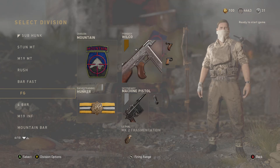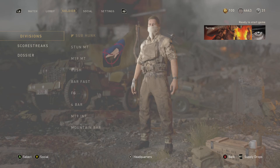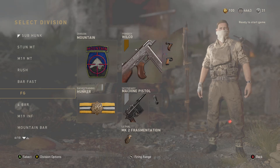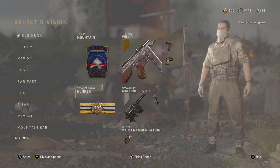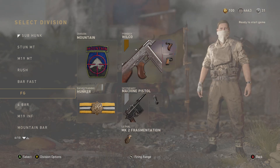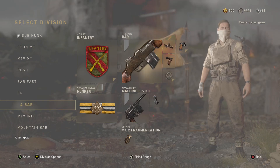My next class is Mountain Hunker Thompson, Wilco variant. Grip and Quick Draw as always. This gun has a really good short range — it melts up close — but once you start getting to longer ranges it's a very hard weapon to use and not very effective.